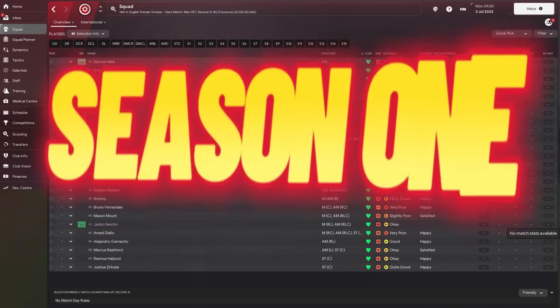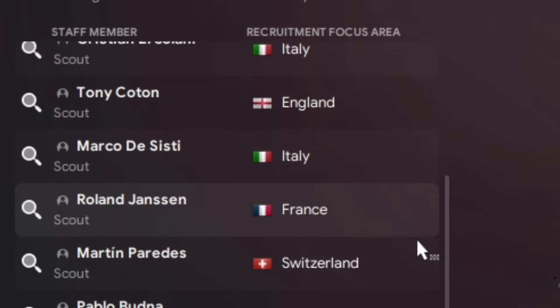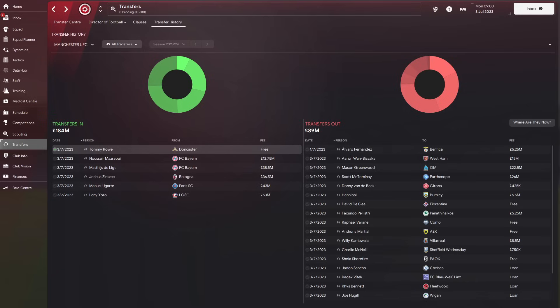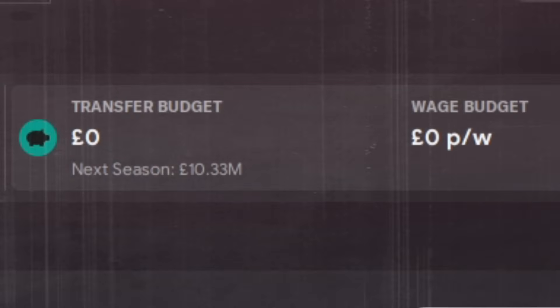Straight into Season 1 and we're in a decent spot because they've got a decent squad. They've also developed a huge staff infrastructure with a huge coaching team, a huge scouting team, and of course a brand new board. There's already been a ton of transfer business both in and out, so we don't need to do too much in Season 1 - which is a good job because Ten Hag and his boys have already blown it all.